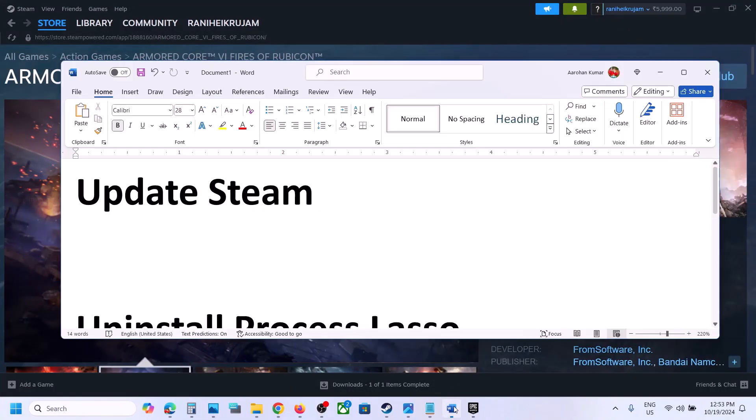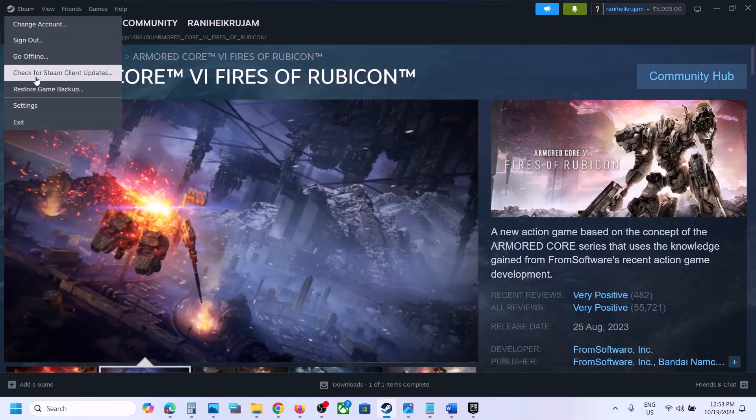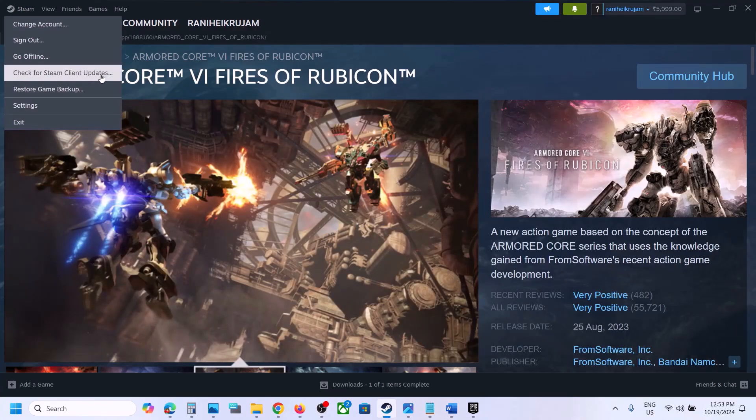The next step is to update Steam. Go to Steam at the top, click on 'Steam', and select 'Check for Steam Client Updates.' If there is any update, let it complete, then launch the game and check.